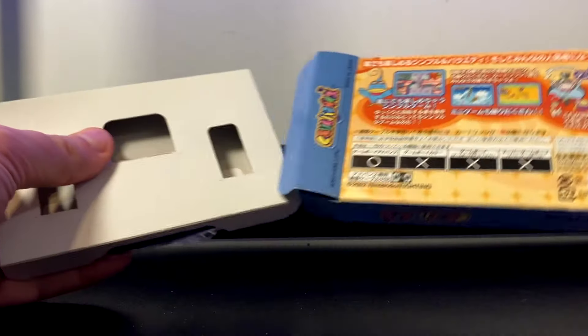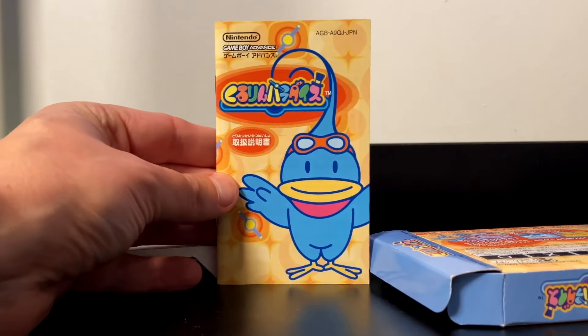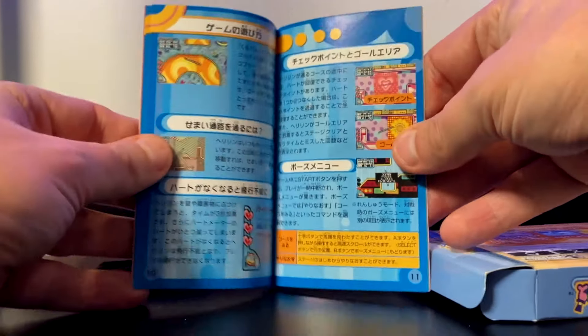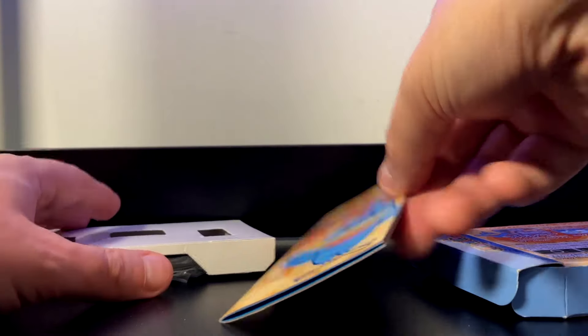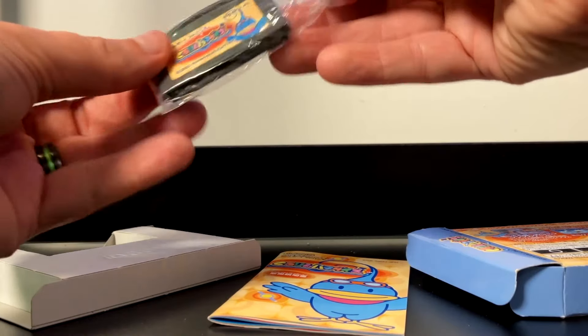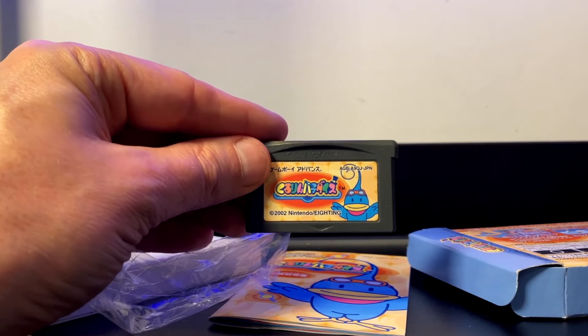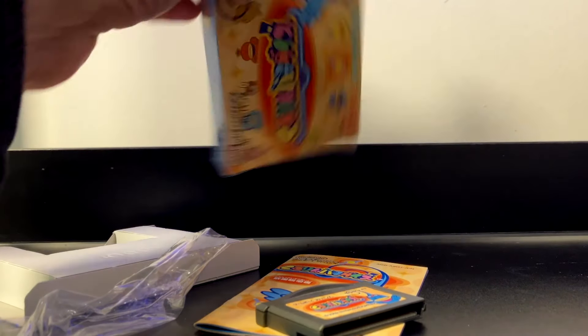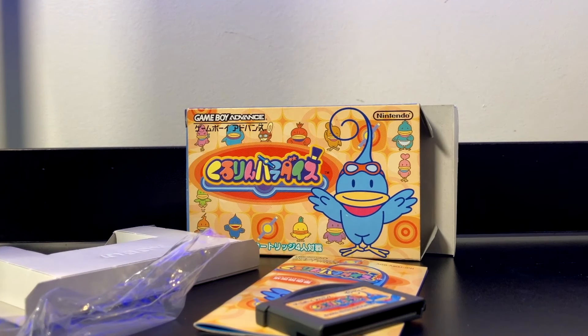Inside the box we'll find a manual — very nice, full color. And then the cartridge itself, right there looking good. I just want to say: why didn't this kind of box make it to America? It looks so much better. What was Nintendo thinking? All right, let's play this thing.